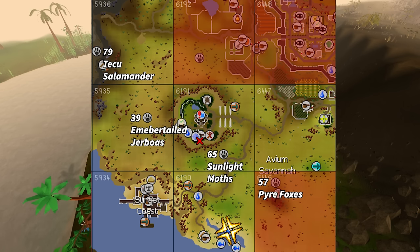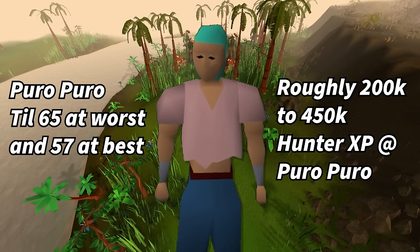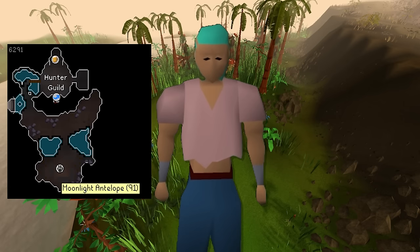These draboas over here only require level 39 hunter, but I don't have the Eagle's Peak quest done to unlock box traps. I'm also one chunk roll away from having access to pyro foxes that require level 57. So at worst, I'll be in Puro Puro until level 65, and at best 57. That's only 200 to 450,000 XP in Puro Puro. I appreciate the feedback, but Puro isn't about the loot for me. It's only a means of getting the hunter level prereqs so I can engage with the hunter activities in Varlamor, not to mention access to the hunter's guild as a whole. So I'm sticking with my plan.